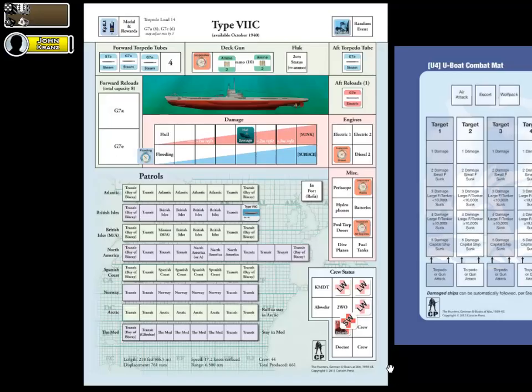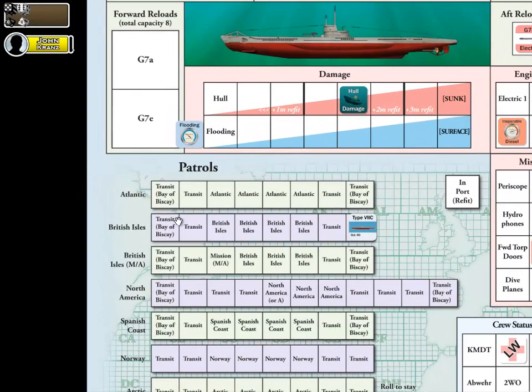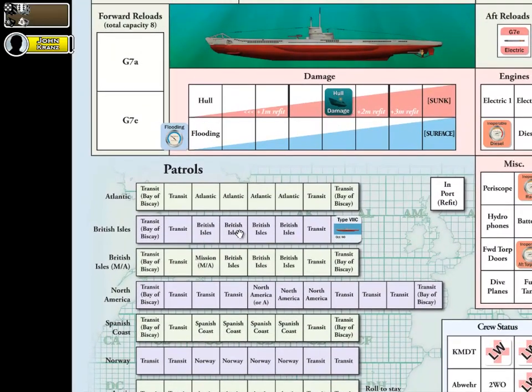Rather than focus on the rules, let's turn to our Type 7C U-Boat. What we're going to assume is that I've just completed my patrol assignment for British Isles — meaning I've entered the last transit box, rolled for possible encounters, dealt with that situation, and hit the point where the encounter is over. The U-Boat has basically completed its patrol assignment, and to begin the refit, we would move our Type 7C U-Boat marker to the import or refit space.